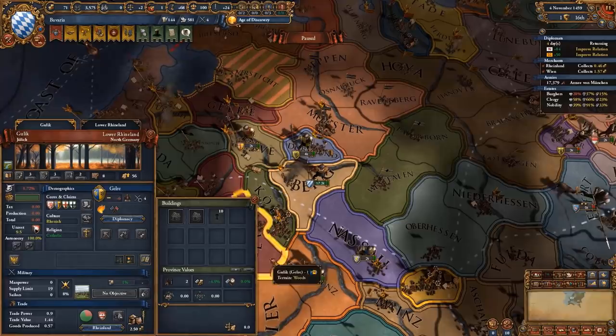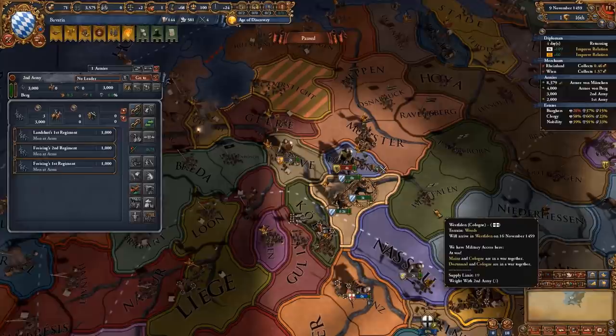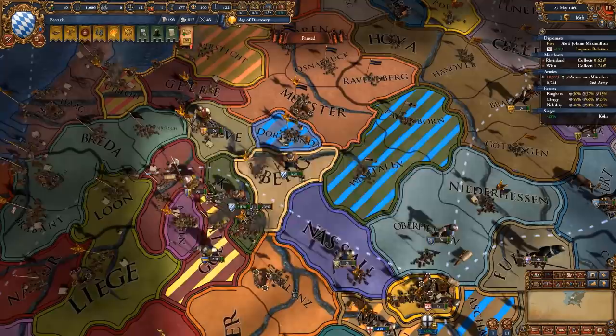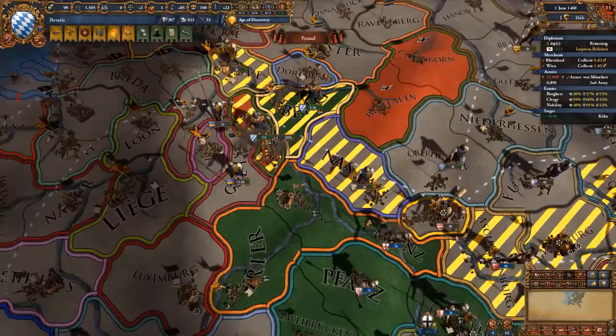There are quite a few cores we can go after. Before we go for those cores we are going to be attacking Cologne, calling in Switzerland and Trier - it should be a very easy and fast war. We set a general in charge, make sure we get the siege before the enemies, then peace out Cologne's allies once we've sieged them. When it comes to Mainz I'm actually going to give one province to Trier because I might vassalize Mainz later - they have a core on Trier and another on Erfurt, so it's definitely a great diplomatic vassal choice later.